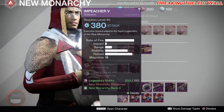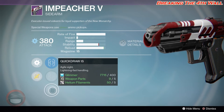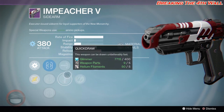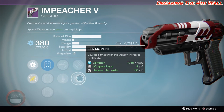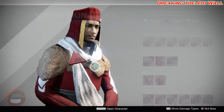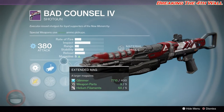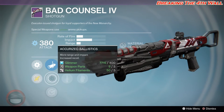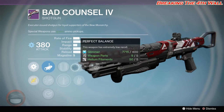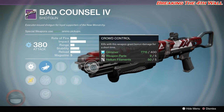Next is the Impreacher 5 with True Sight, Sure Shot, High Caliber Rounds, Quick Draw, Hand Loaded, Zen Moment, as well as Range Finder. On the Bad Console 4 we have Linear Compensator, Aggressive Ballistics, Extended Mag, Quick Draw, Perfect Balance, Close and/or Personal, and Crowd Control.